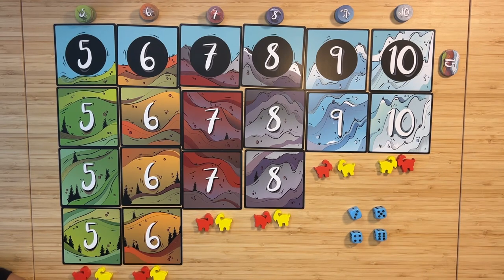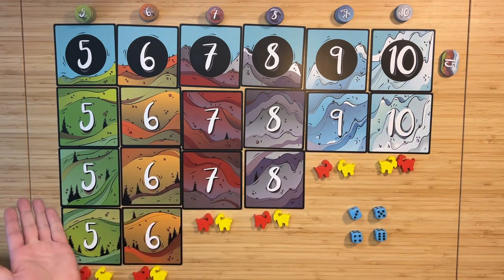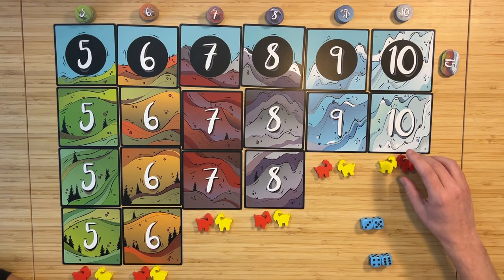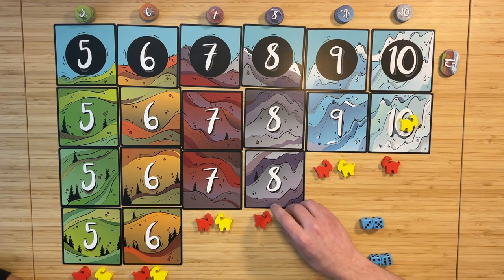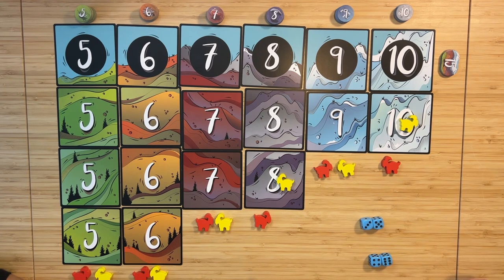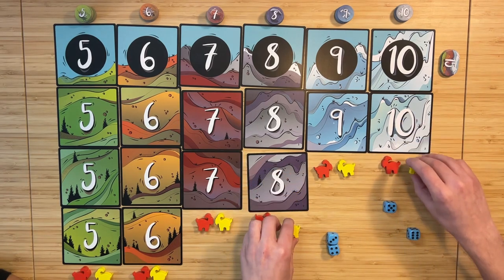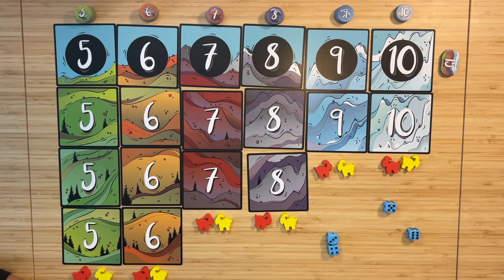You create combinations of the dice to choose what number mountain you want to go up. Once you reach the top of the mountain, you score your points. Fives take fewer rolls to climb than tens, because it's easier to make a five than a ten. You can combine dice in any way — use all four together, individually, or in pairs. For example, you could make a 10 and an 8, or a seven, five, and six for three different mountains. It's whatever strategy you want to pursue the point tokens.